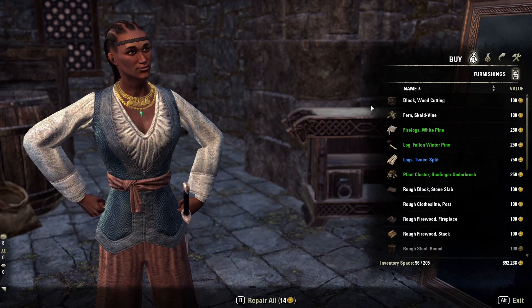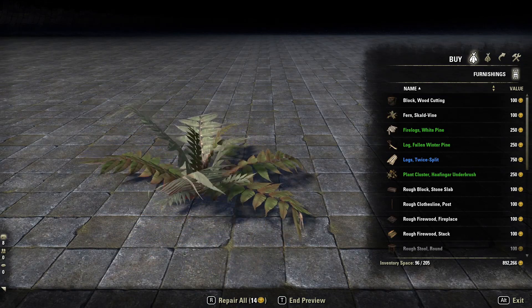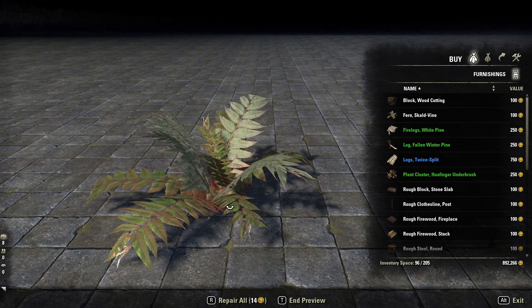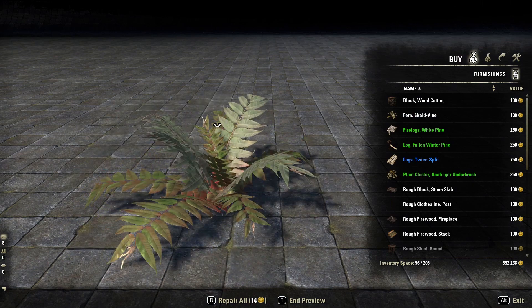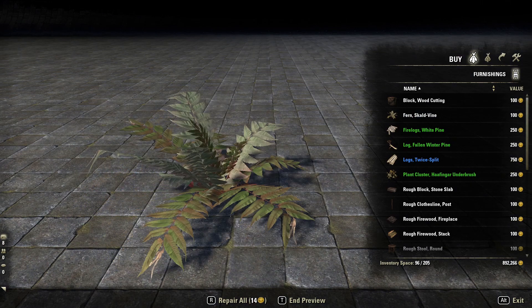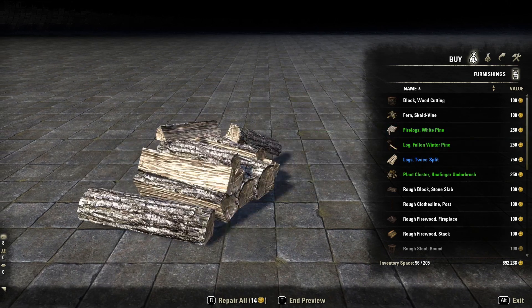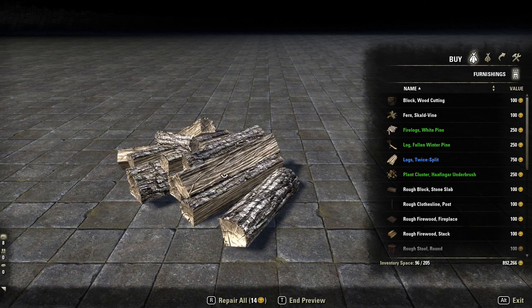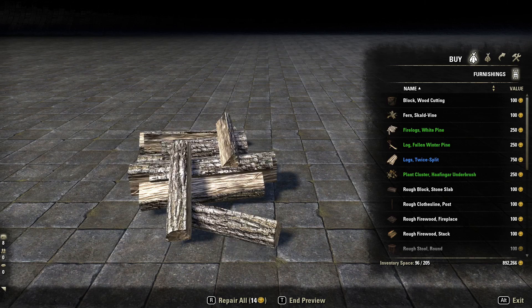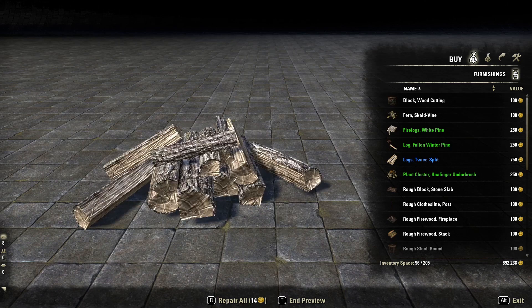I'm not sure if there's new stuff. There's a fern. We have quite a few ferns in game already, but I like the different colorations on this one. Ooh, fire logs. I like how they're separated and just thrown about because it would make the house look more lived in, if that makes sense.